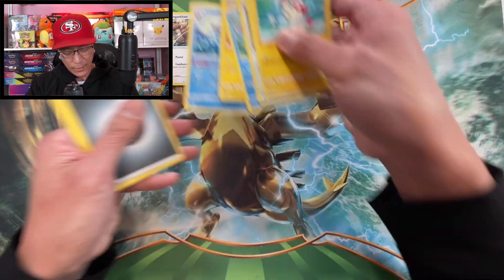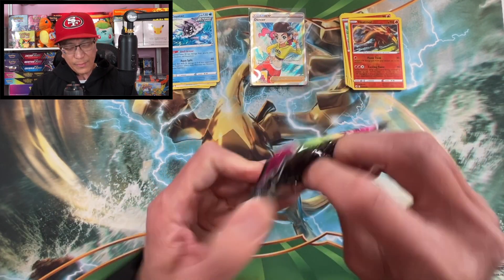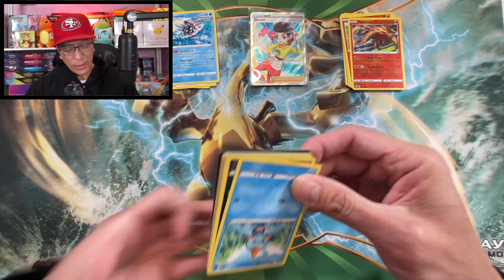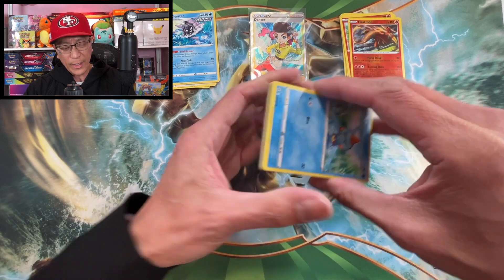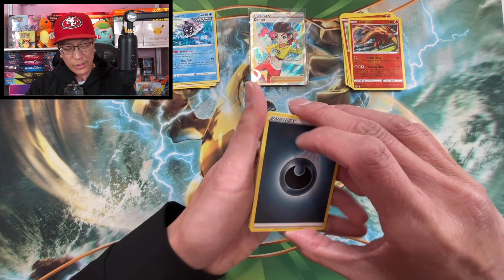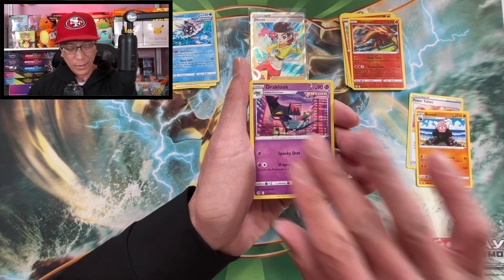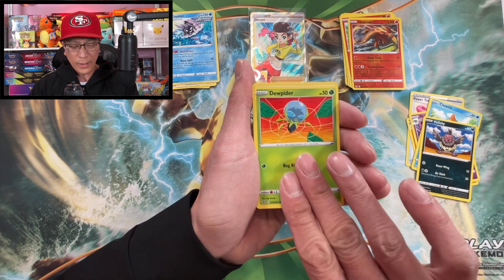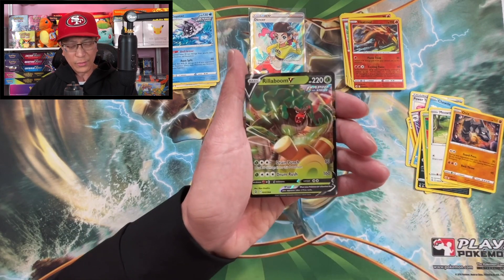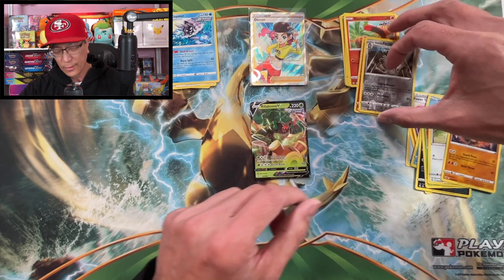Moving on to the next pack — I love doing these pack battles, it's so much fun. I do have a playlist of pack battles if you're interested. We got a black-bordered code card — Darkness Energy, Power Tablet, Bewear, Chewtle, Wallaby, Dewpider, Meowth, Onix, Galarian Perserker reverse holo. First regular V hit for Boltund: Gorilla Boom V — let's put it right there.